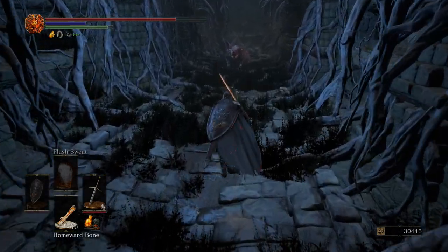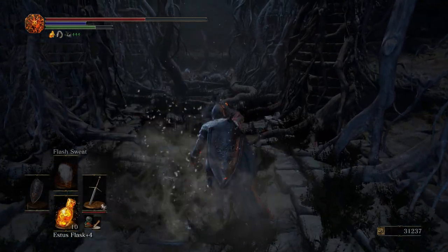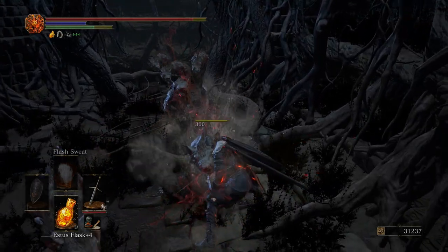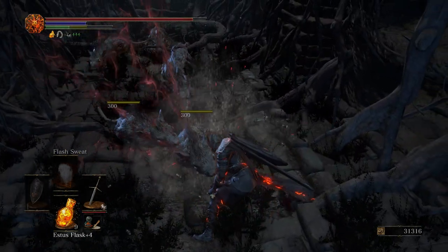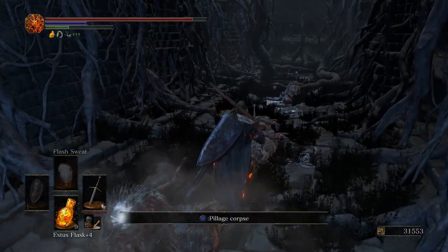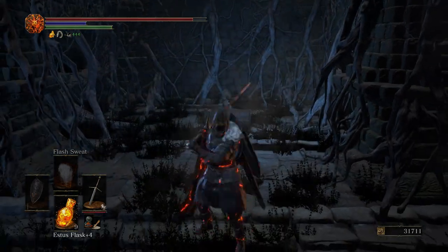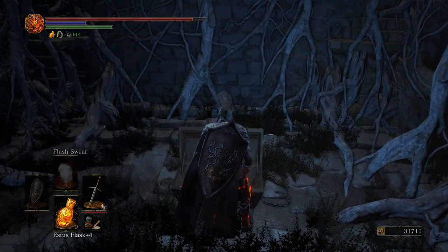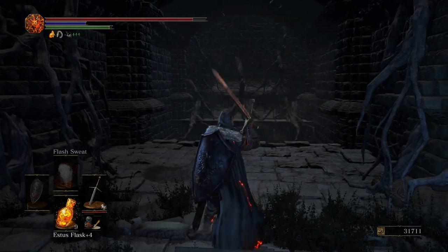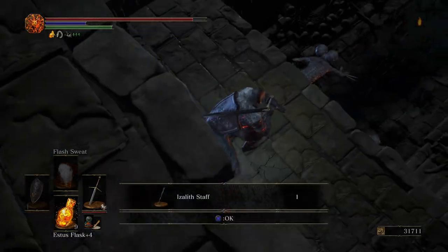And then right down here we're going to have a Big Rat. Right here — if we hit this wall it'll be an Illusory Wall. Get ourselves three Large Titanite Shards. Hit the wall behind it, and then right down here we can get the Izalith Staff.